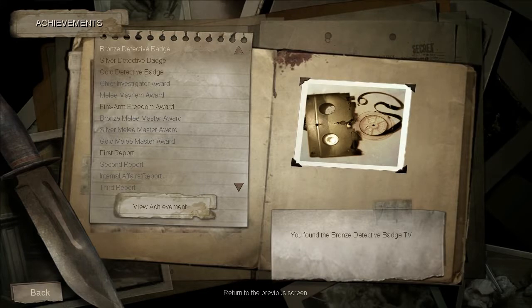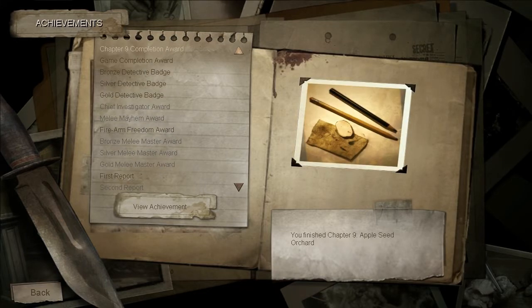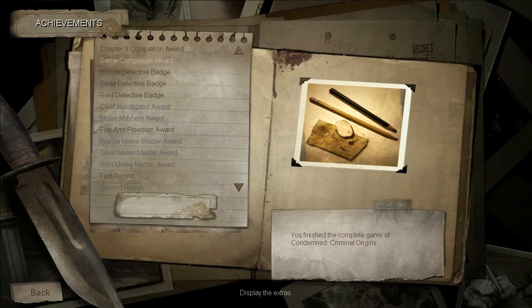You know, I also read that when the game was called 'The Dark' during its early development stages, the forensic tools — the detection and capture tools — were actually one and the same. So for example, the UV light could detect clues and also collect them.